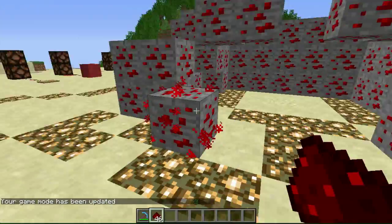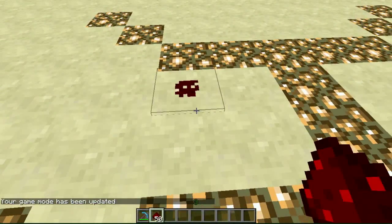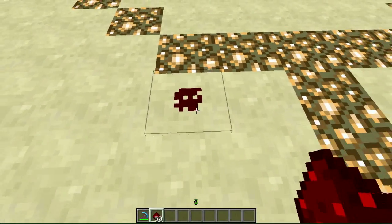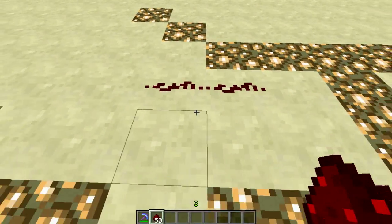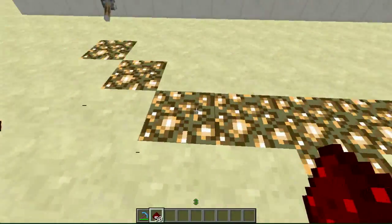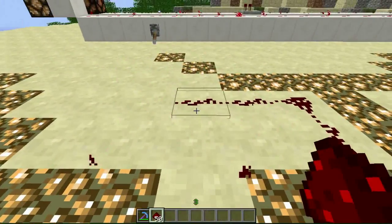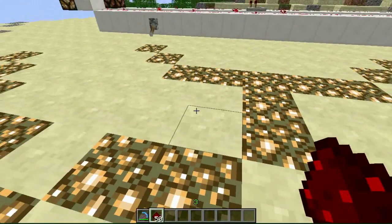A redstone ore can be placed on the ground. When you place it on the ground, it kind of looks like a dollop of blood or something gross. When you put one next to it, it will create a line like this. If you want it to bend, you put down another one and it will bend just like this. Punching it once will bring it up off the ground. I'm in creative mode so it's just destroying the redstone, but you would get an entity back if you were in your survival game.